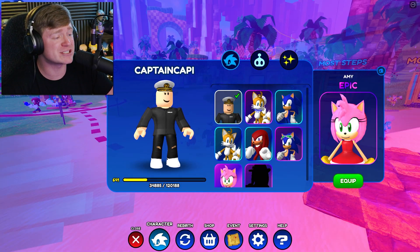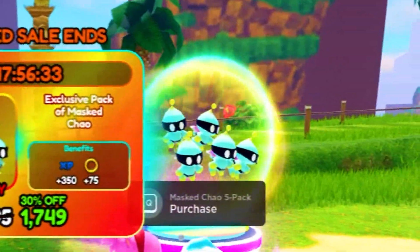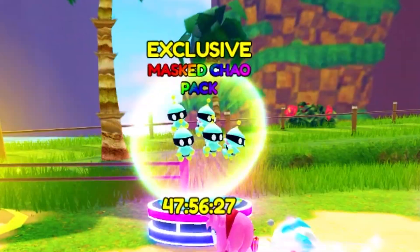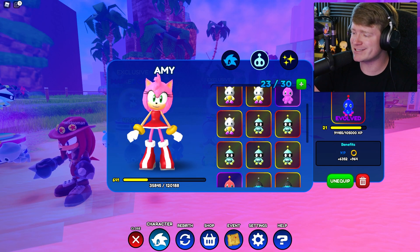First of all, let me go ahead and take out our newest character — we got to equip Amy. Look at how gorgeous Amy is with that new team. Speaking of new team, we got some new KOs: the exclusive Mint KO and the Masked KO. And I think we're about to buy the whole pack for 1,749 Robux. I'm copping them — had to do that before we got started.